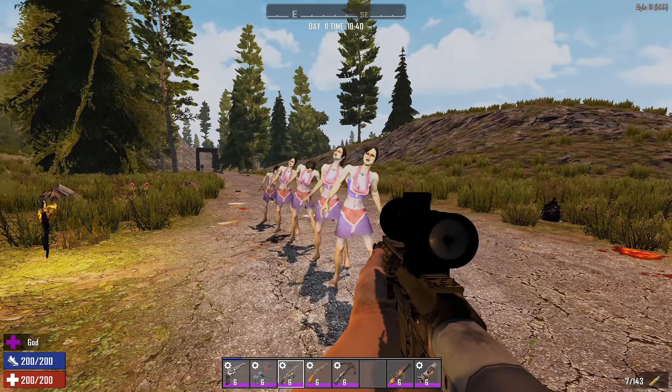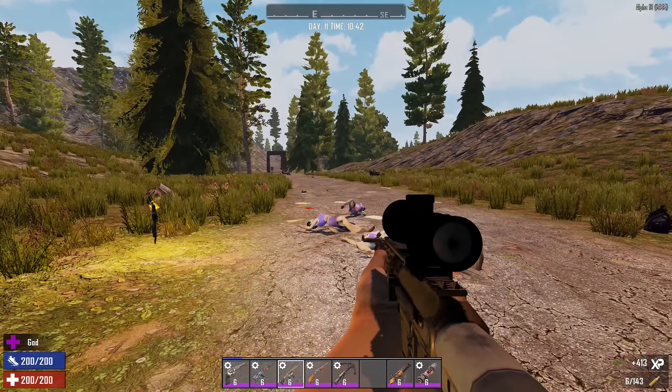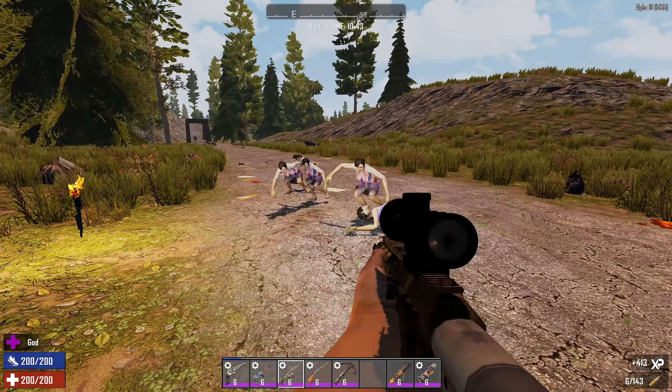Shoot through five zombies in one go? Of course you can. Bam. Look at that — all of them. They didn't all die, but at least the shot went through, as you can see.